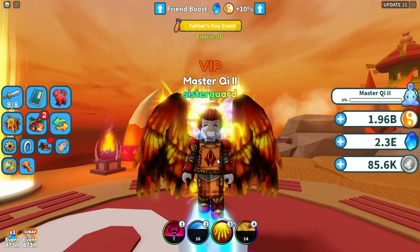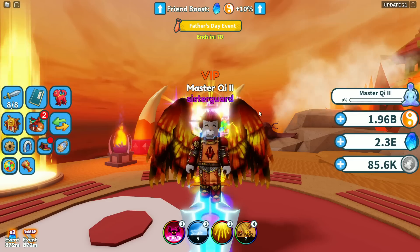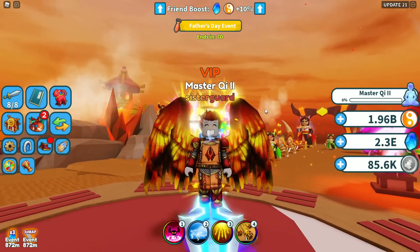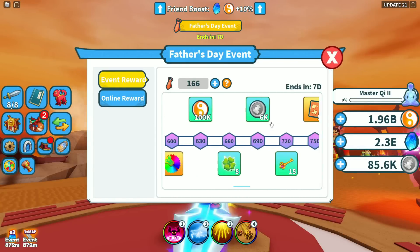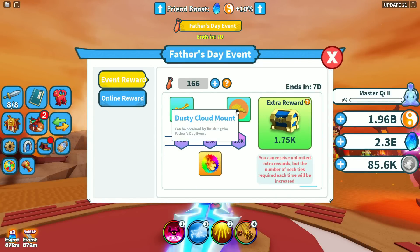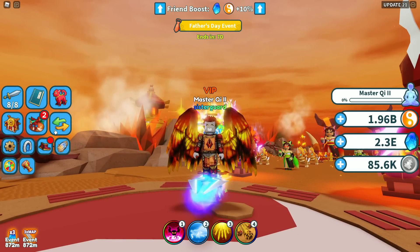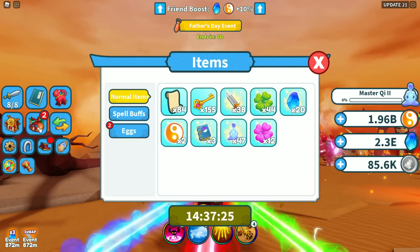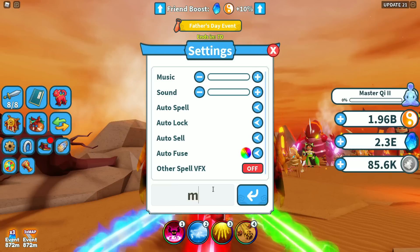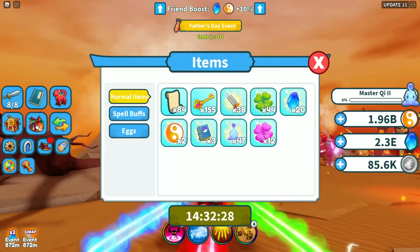Right now we have a times-three stone event and a times-three map event going on. Go fight the lords, go get stones so you can start hatching. Also, the special event mounts are faster than the regular rank reward mounts — much like my Duro Arrow, which is faster than the standard one. Try to get some of these mounts. There is also a brand new code: it's 'max16' — go use that, it gets you a couple of free boosters.